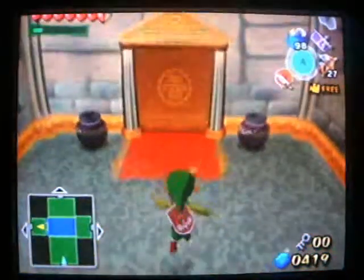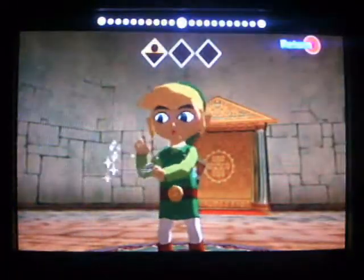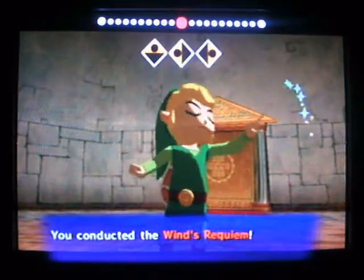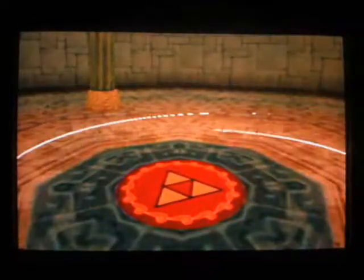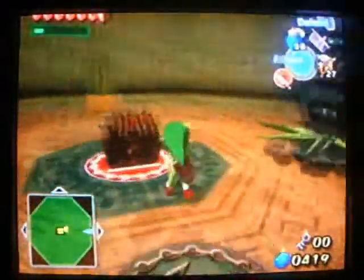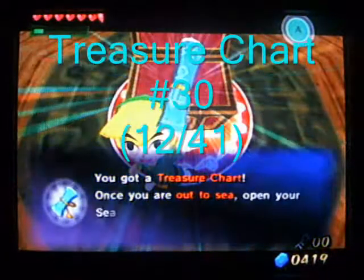You want to do that and come in here and play the Wind's Requiem. Whenever you see that little symbol, you want to stand on it and play the Wind's Requiem. That word is weird — a lot of words in Zelda can be weird. We get a treasure chart.